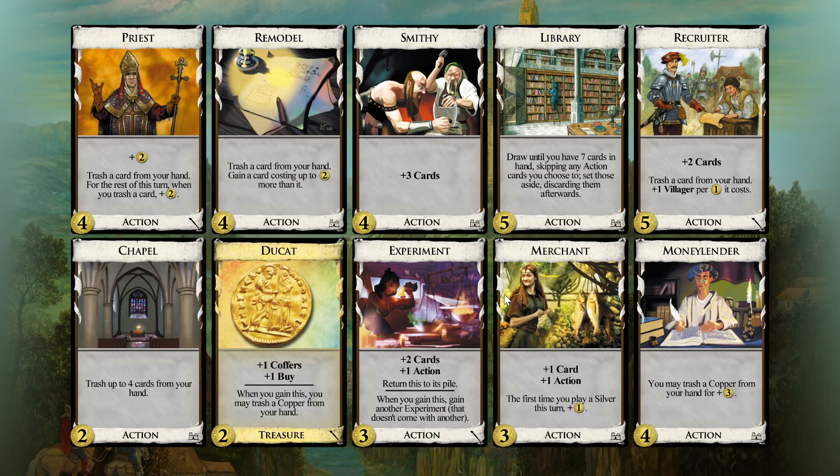Now the kingdom: I always love it. Priest — trashing. Recruiter — trashing. Chapel — trashing. Money letter — trashing. Remodel — trashing. So this is a trashing kingdom.